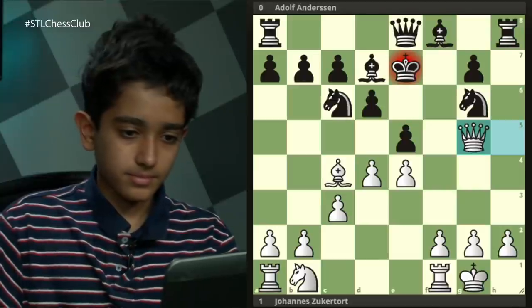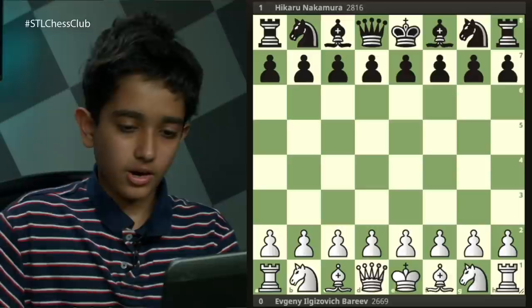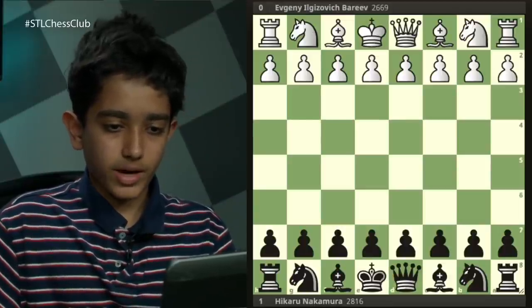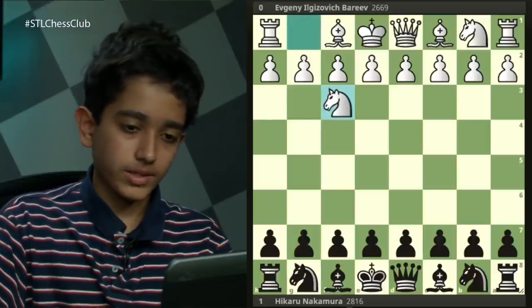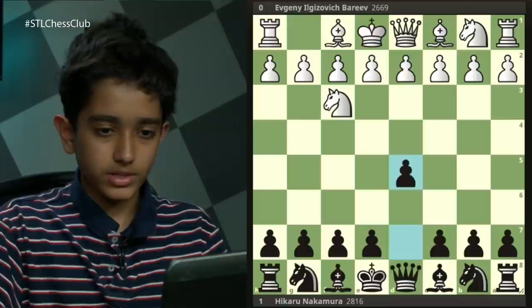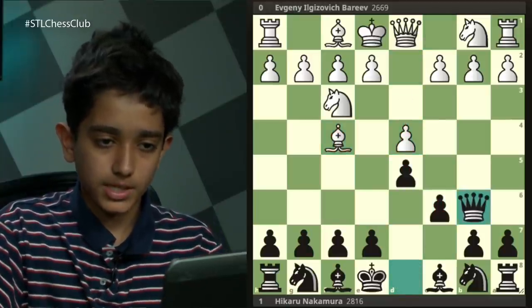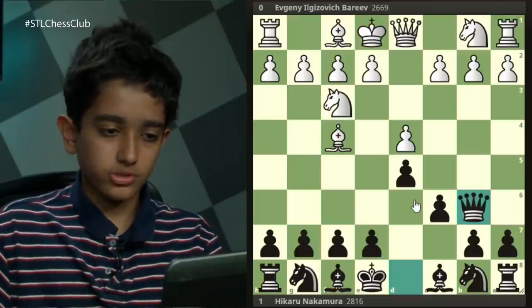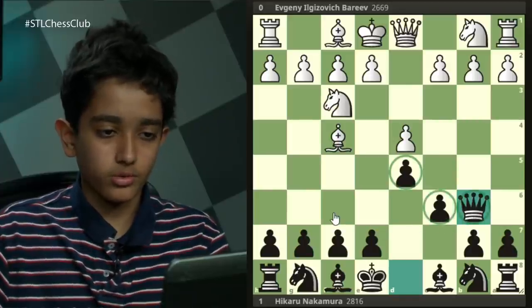On to the second game. This game was played between Hikaru Nakamura, one of the world's best players, against Evgeny Barayev. Nakamura had black. Barayev started with knight f3, d5, d4, c6, bishop f4, queen b6. Nakamura is playing some strange moves — you generally don't see grandmasters play d5, c6, and queen b6 on the first three moves.